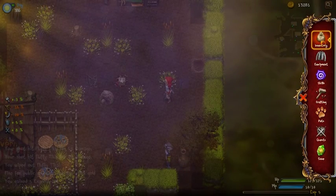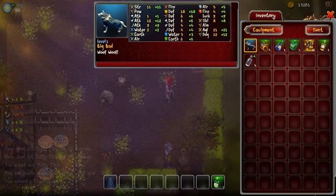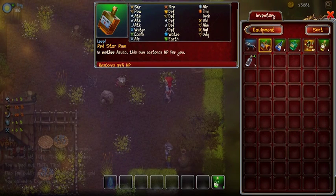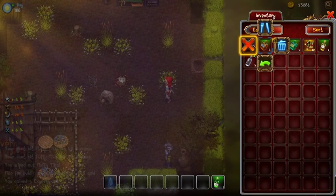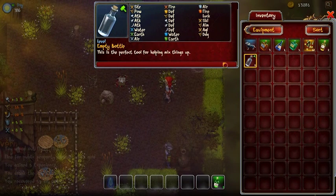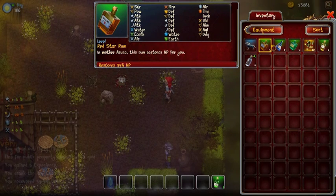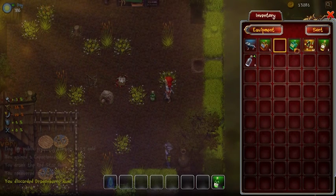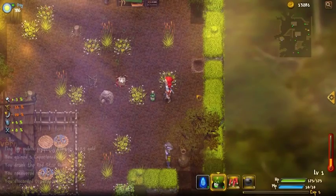I can also consume health items while they're in my inventory. All you have to do is use the command pop-up — just right-click on what you want me to consume and choose consume. Every time you make me drink, it will leave behind an empty bottle that can be used later for crafting. If you discard items, those items will be placed next to me — they are not lost.